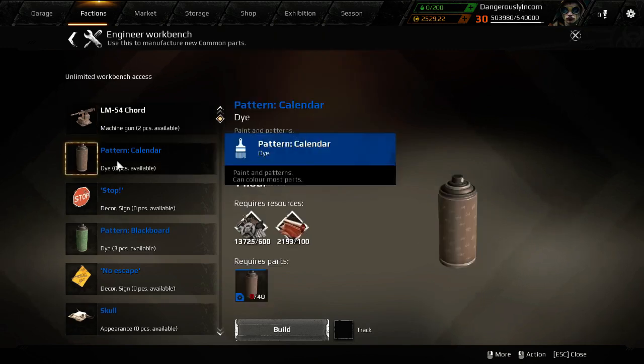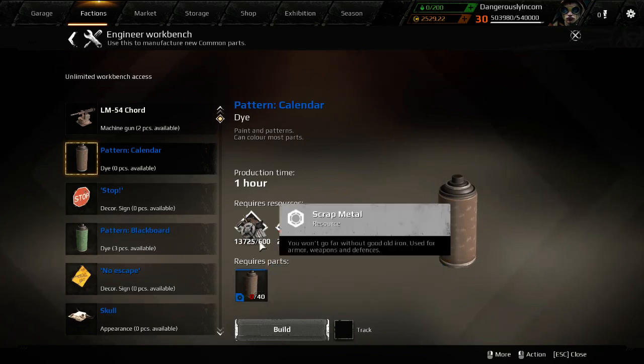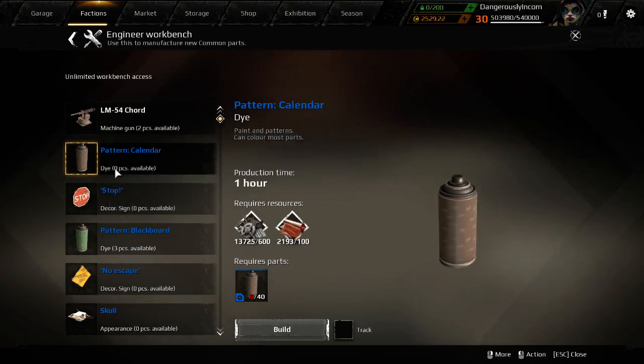You also don't want to make things that were part of a reward for some special event. You get fragments which you can buy on the market, but the cost is 600 scrap — that's 36 coins. And this thing is selling for 18. So that's a big fat loss if you try and make these things. Don't make them.